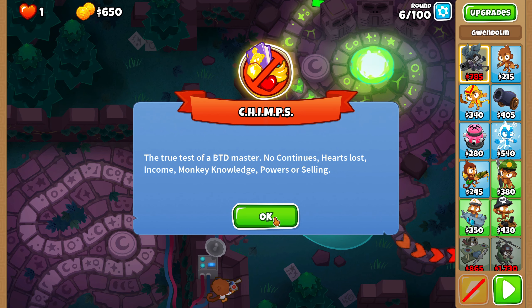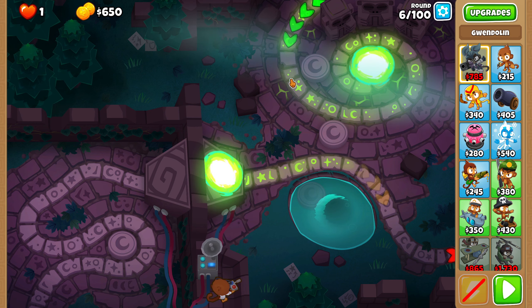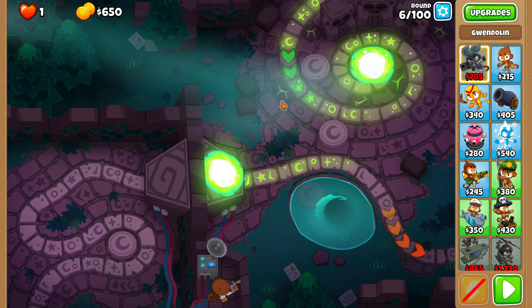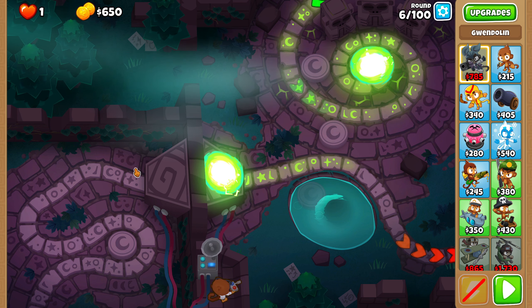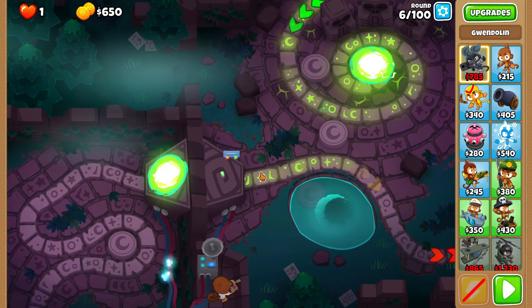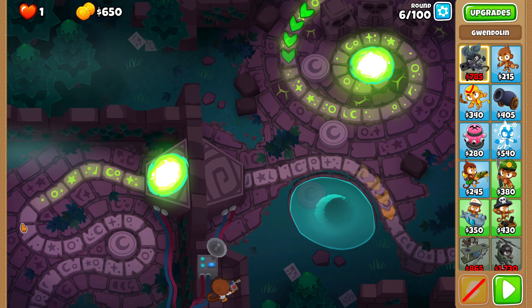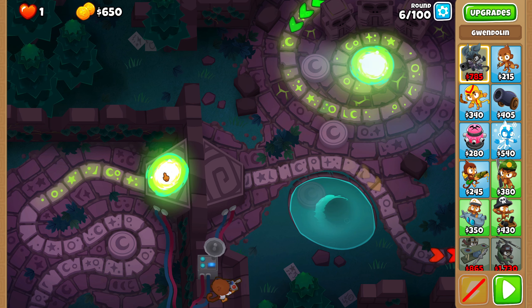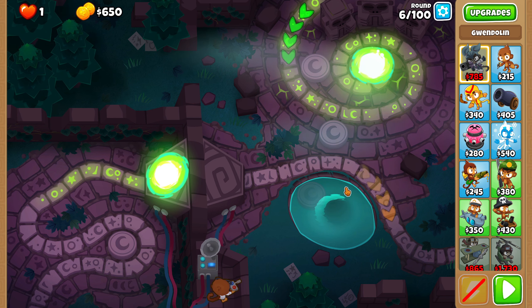This is a pretty interesting map. It's basically a one-lane, or I guess one-and-a-half lane map. You can switch the track — if I push this button I can realign the portal to go back to this side, and push it again to go to the other side. Bloons go into the portal and exit out into either lane.